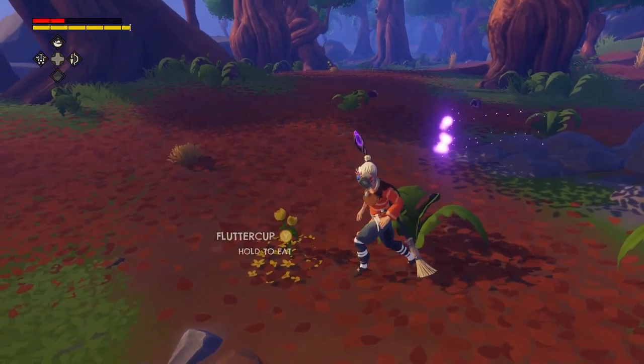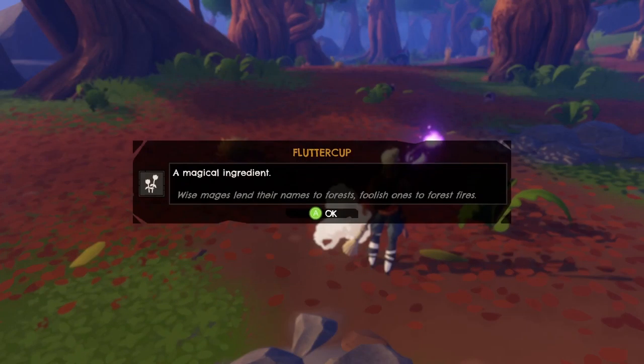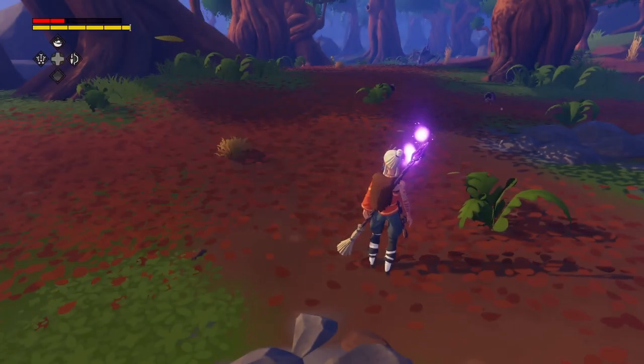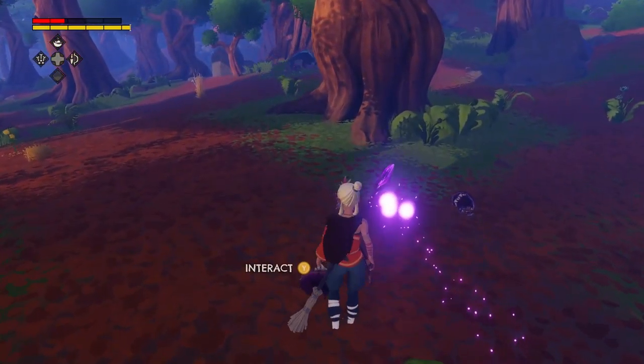You get rid of poison. Flutter Cup — I've never seen that before. Wise mages lend their names to the forest — foolish ones... what? Man, what the hell is going on? Don't come after me, I'm looting.